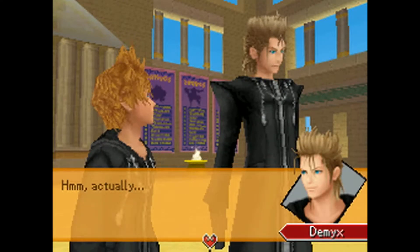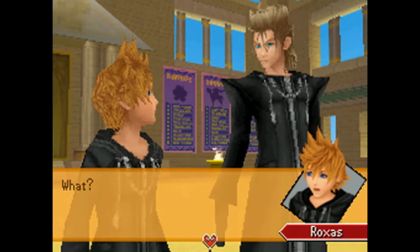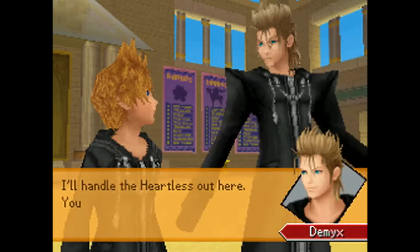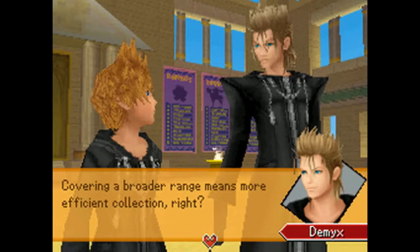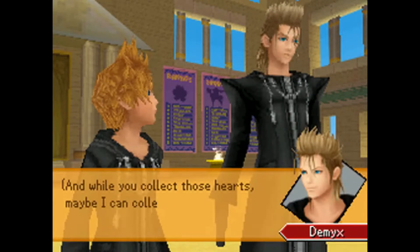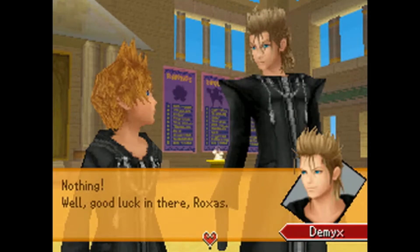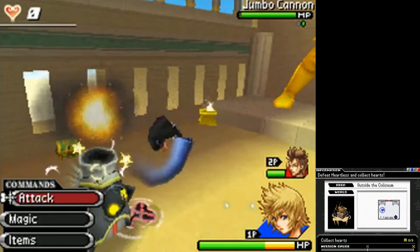Actually, I'm gonna stay out here! We'll split up and form two strike forces! I'll handle the Heartless out here; you take the ones inside. Covering a broader range means more efficient collection, right? I guess — but you can't get hearts, so why would this matter? And while you collect those hearts, maybe I can collect some Z's. What's the matter? Nothing! Well, good luck in there, Roxas. He's already fighting something. You can handle this on your own.